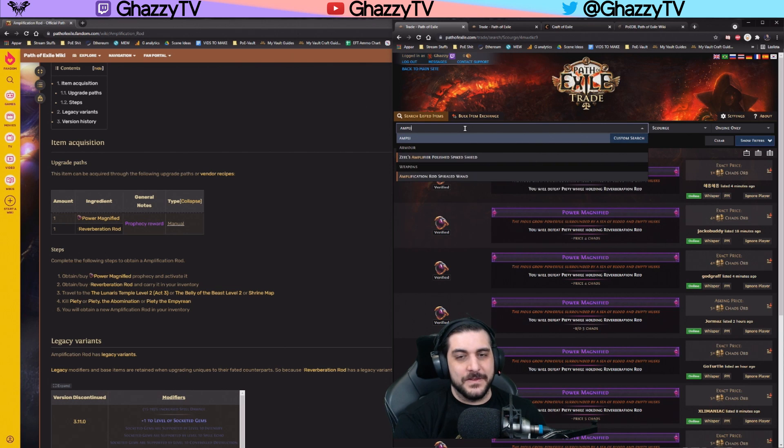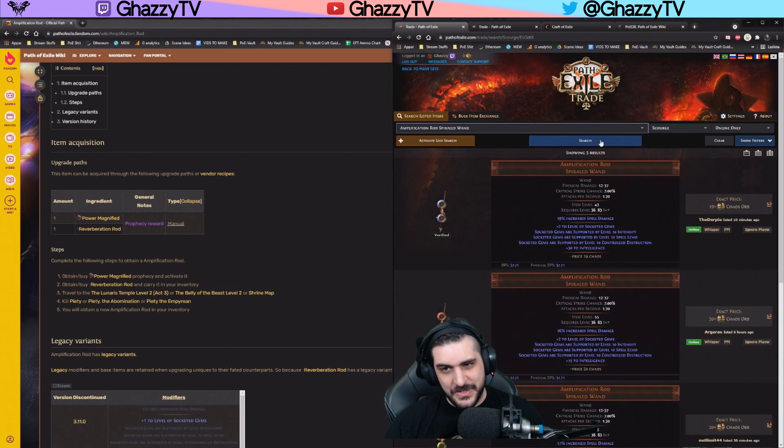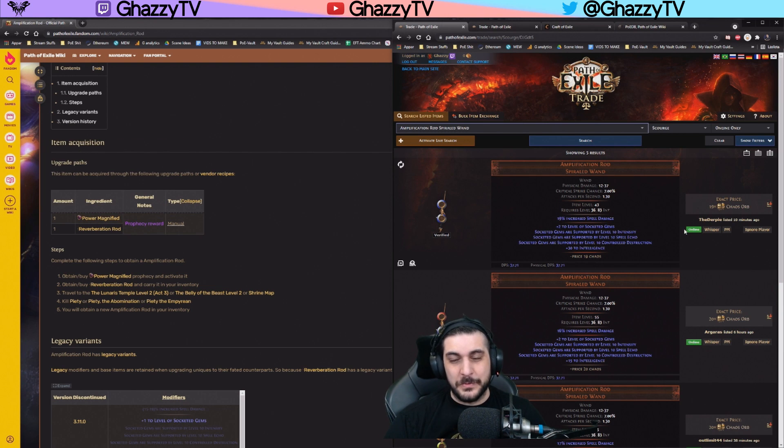What's really cool with this is that it could actually be used to make money. With this video, I'm hoping that you can actually be in a position where you don't have to spend 20 chaos — because you just buy the reverberation rod for an Alc, buy the Power Magnified for four chaos, and then you've quadrupled your currency. Either way, that's one way of doing it.